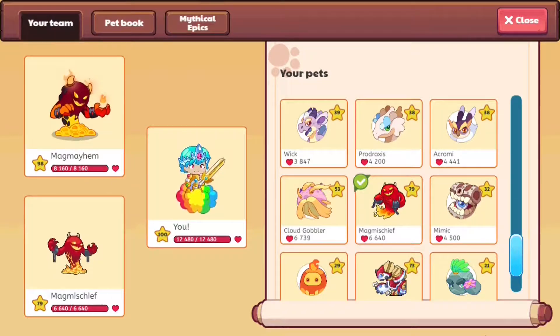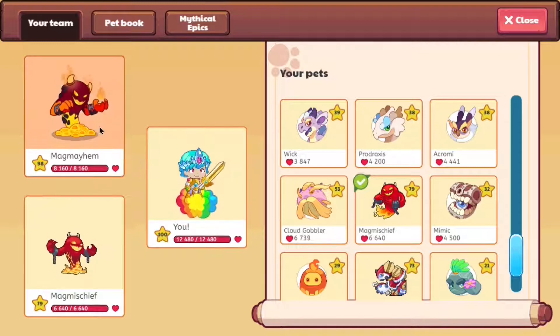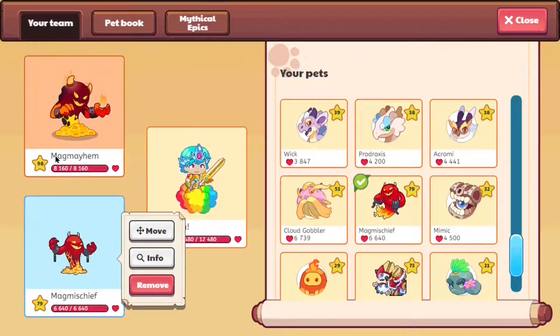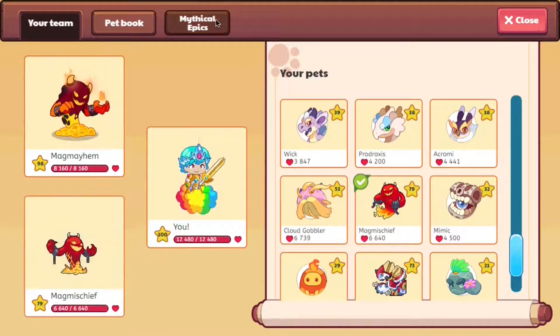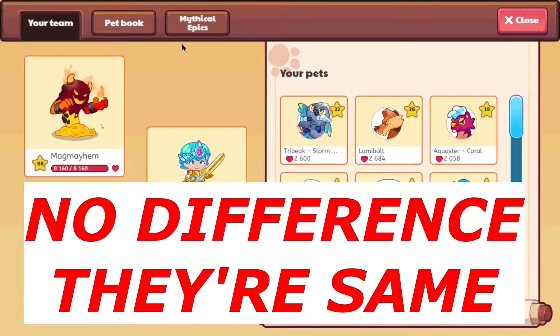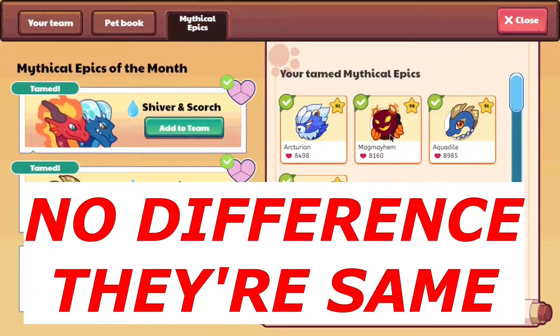It seems that Mag Mayhem is a bigger version of Mag Mischief and has some flames on its head. Basically, Mag Mayhem is a better redrawn version of Mag Mischief, and I guess it does look nicer. But other than that, the only difference might be just how they look. I don't know if their health has any differences, but so far Mag Mayhem and Mag Mischief are exactly the same.